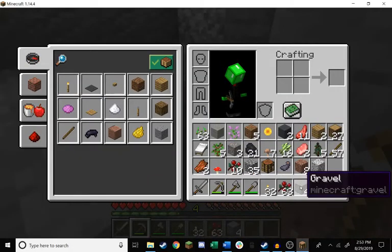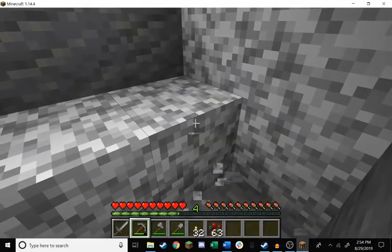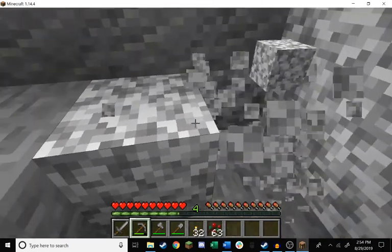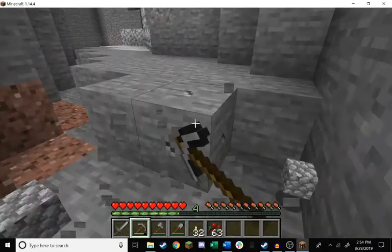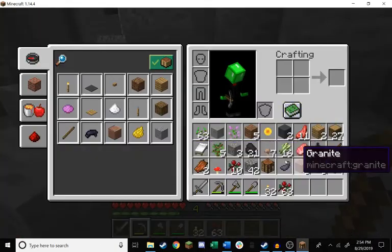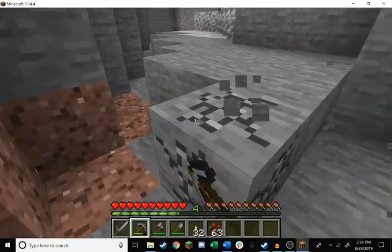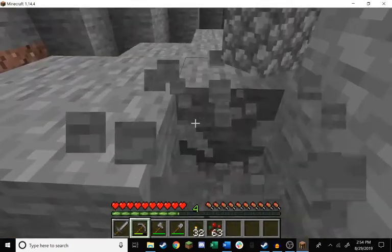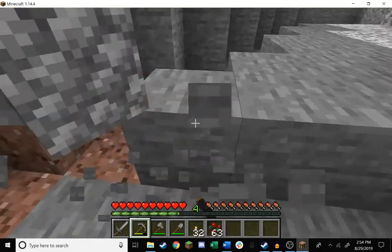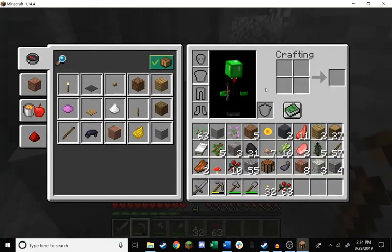This is episode three and we are getting cobblestone, which is exciting. I want to get like a stack of cobblestone - actually I should probably get two or three stacks because I have an idea for a first project. We're gonna stay down here and grind, though we'll definitely need to make more inventory space.